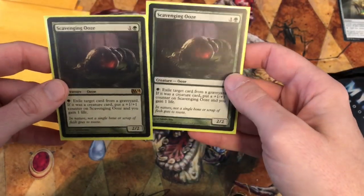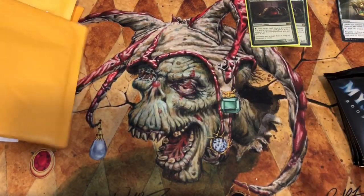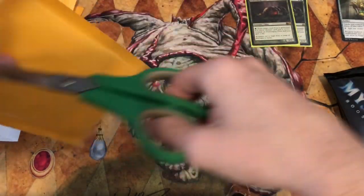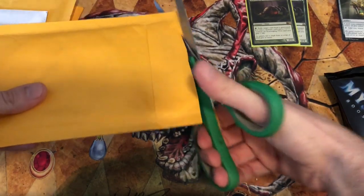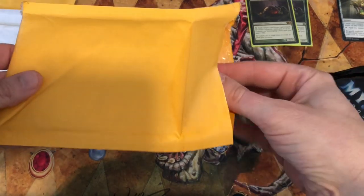What I try to do is play a green-black deck that I want to be a creature rush deck. I do have a Black Lotus, a Mox Jet, Mox Emerald, and Lotus Petal.